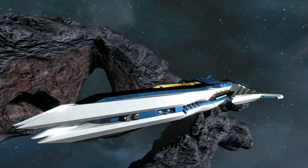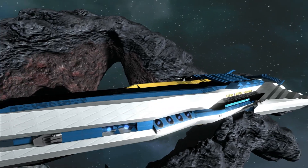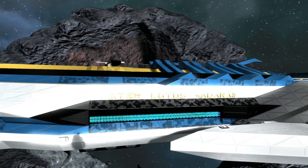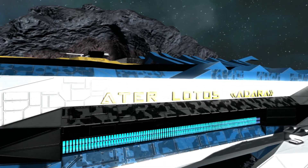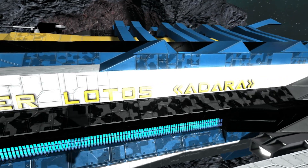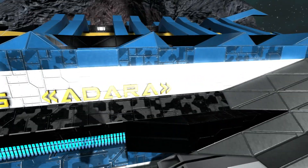What's up everybody, spare-wit-a-gun here from Sleepless Nights with another episode on the Space Engineer's Inspiration Series. Starting things off today, we have the ALC Frigate — the rest of the name escapes me, but I'm pretty sure it's on the side of the ship. It looks like A-T-E-R... I thought it was ALC — Lotus Adara, I think, is the actual title.